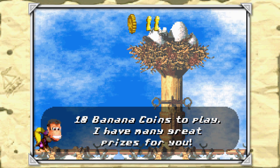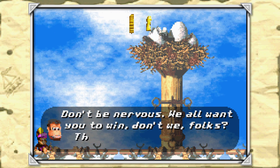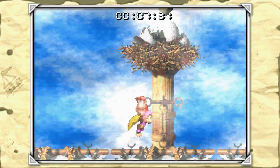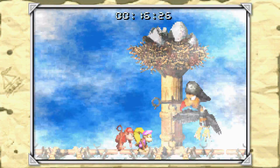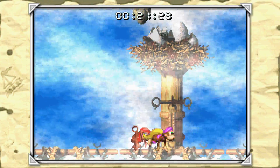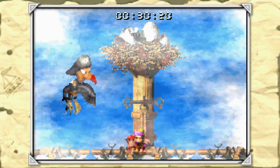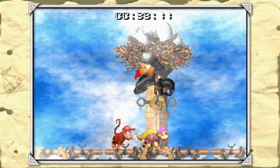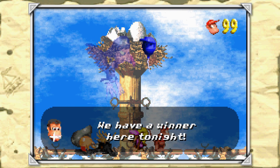Now we have returned with 10 banana coins. It's a Swanky Kong thing — if you go back to a boss you've previously beaten, you can pay money to fight the boss again. I had to farm quite a bit to get that much at this point, which is kind of annoying. If you win you get special prizes — hopefully more banana coins. I don't really go back to fight the bosses a lot, and honestly you get lives which are worthless, so yeah, don't bother.